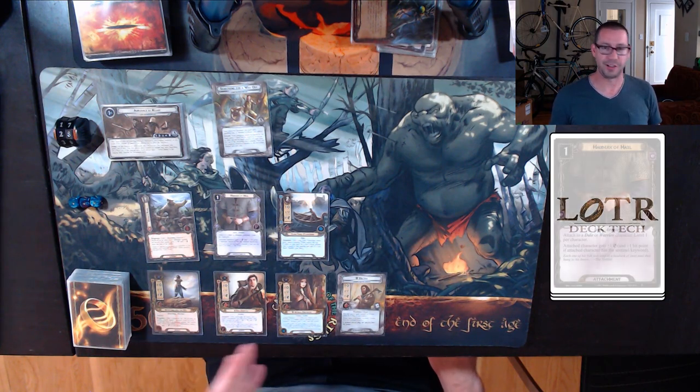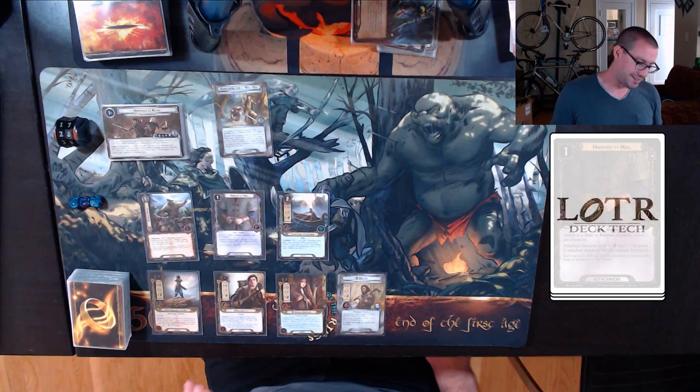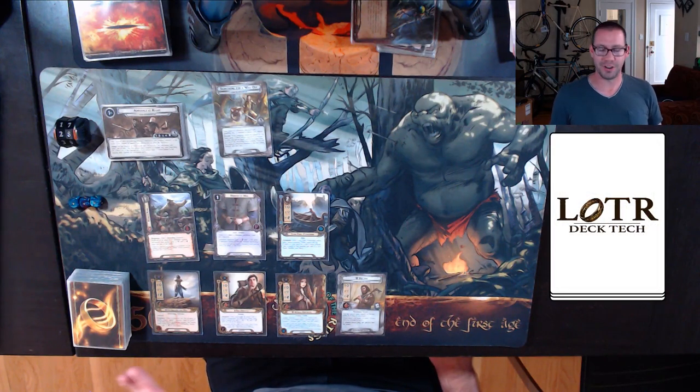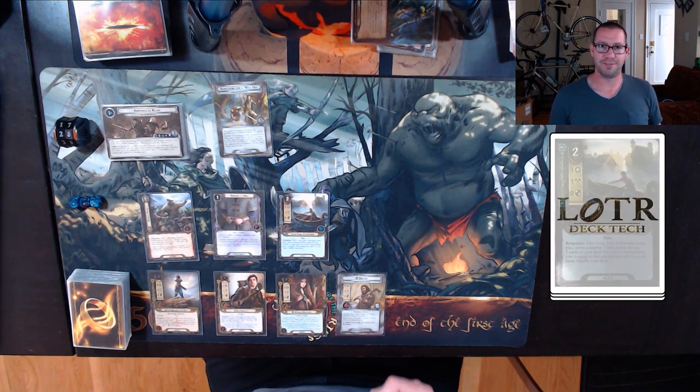We've got Hauberk of Mail from the Wilds of Rhovanion. This is still basically the best card from that box entirely — it can go into so many decks, and Beorn with armor is great. And by Beorn, I mean Grimbeorn. The last one I think is going to be a bit of a sleeper hit from Withered Heath, depending on who you talk to, and it is Long Lake Fisherman.